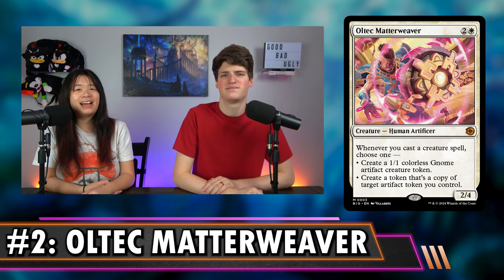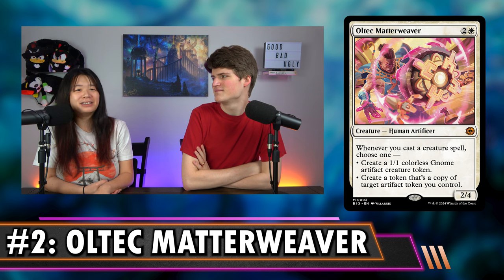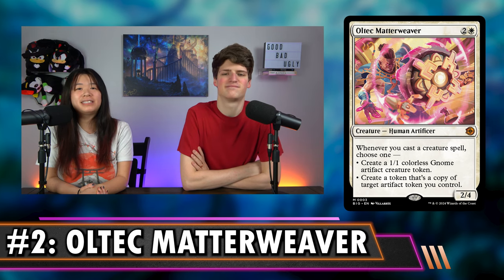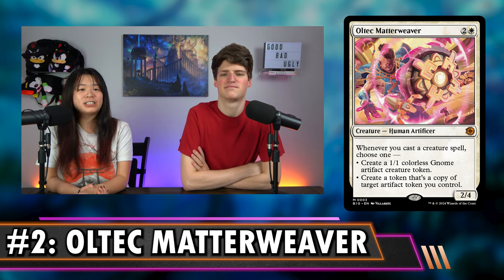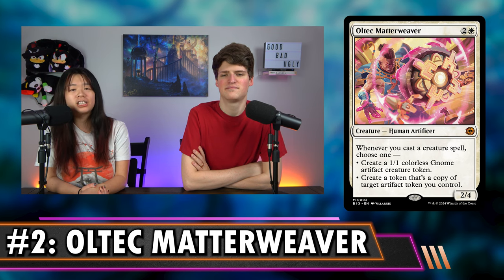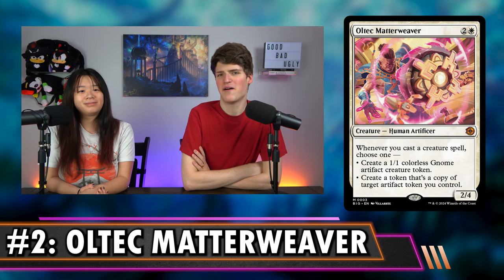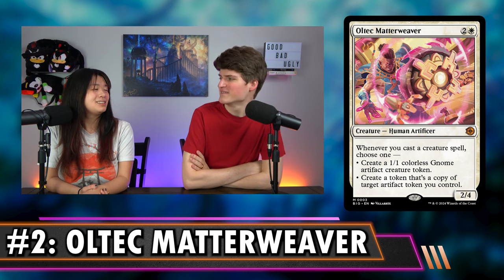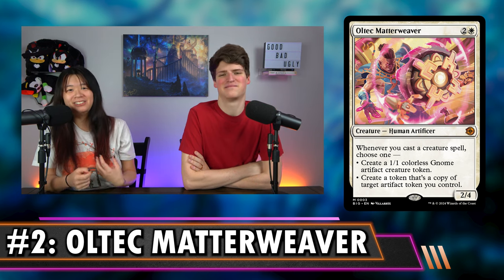If you're using a removal spell on my 1/1 gnome token, I'm going to ask if you have bigger things to worry about. That's more relevant if you've got something like a Wurm Coil Engine token you're trying to copy. The 2/4 body is also really nice coming down on turn two or three — not a bad blocker. Just for people who want an efficient magic card, for three mana you just get gnomes every time you cast a creature spell, and that's a really good card. Giving you rebates off of treasures is especially scary.